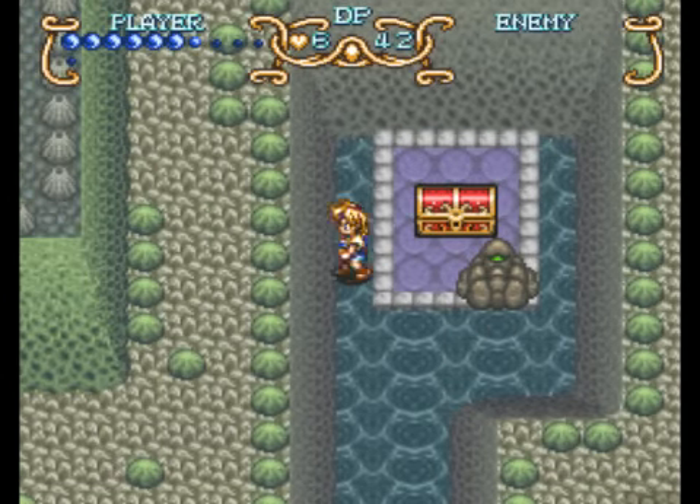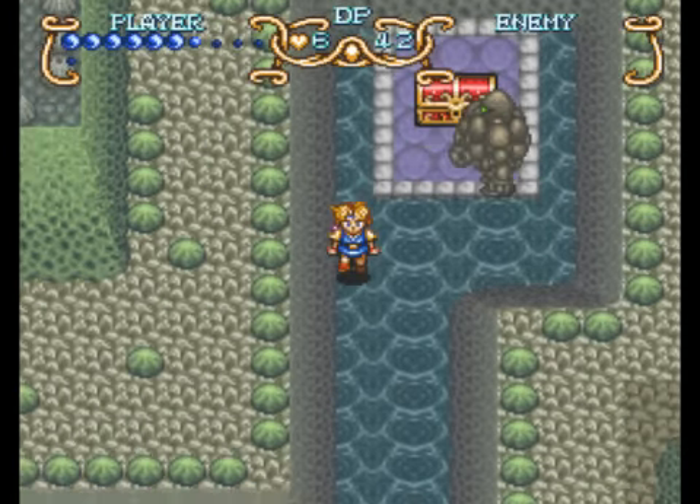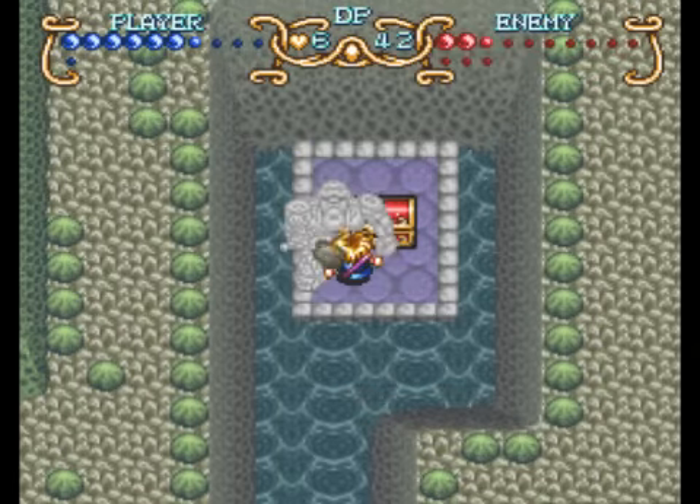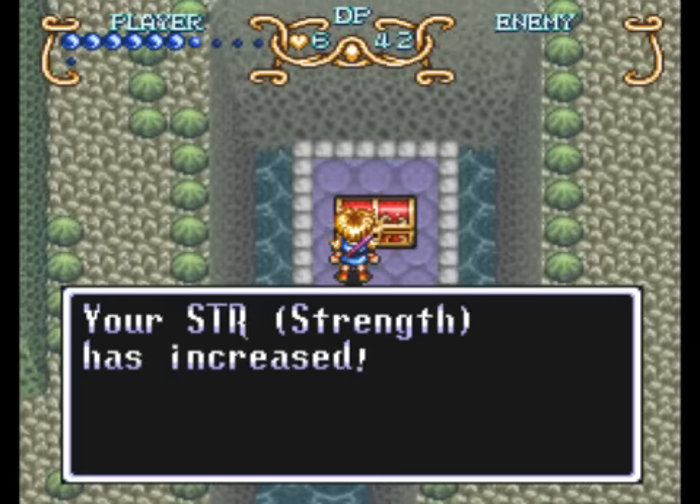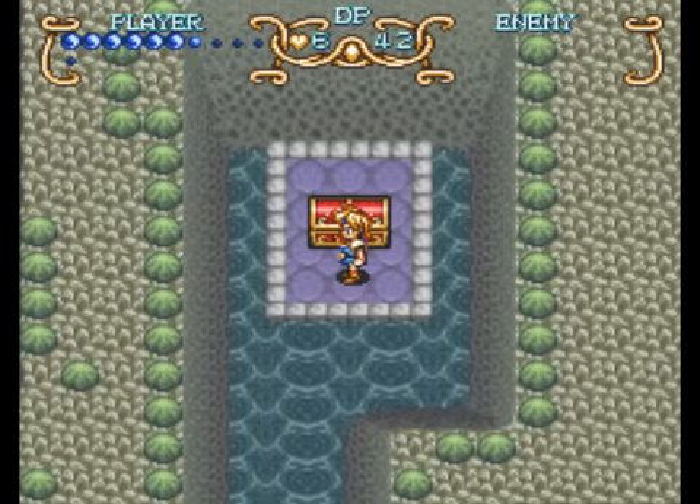And Mega Man doesn't have that in Mega Man 9, does he? That was Proto Man, wasn't it? I haven't played Mega Man 9, so I don't know, but I thought one of them had the sliding move and the other one didn't, from what I heard.